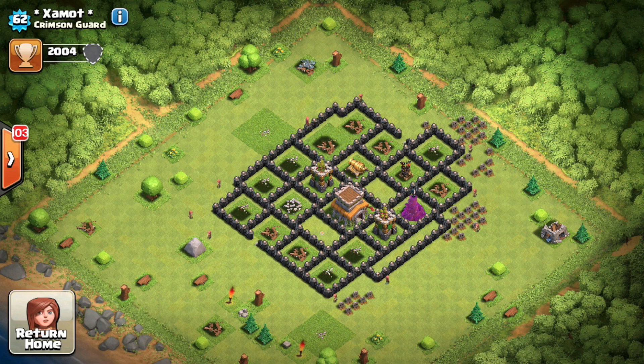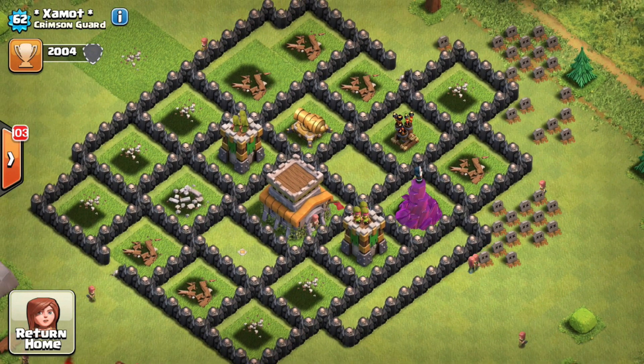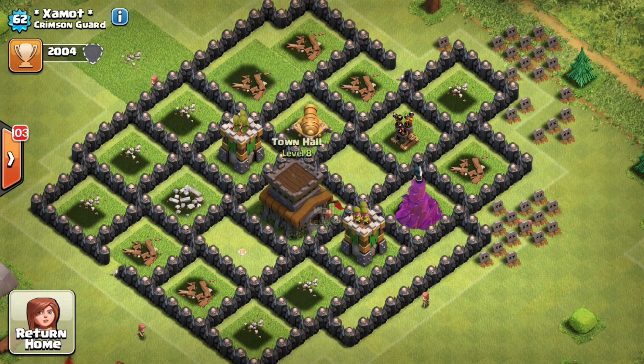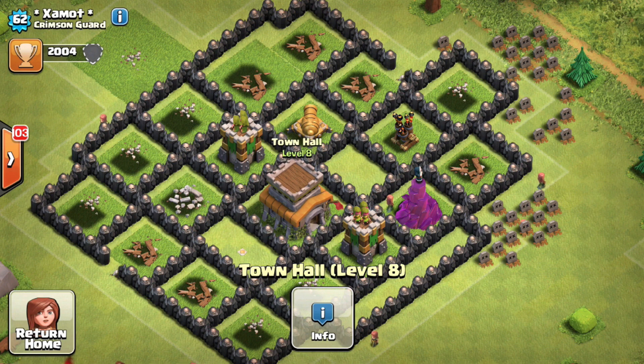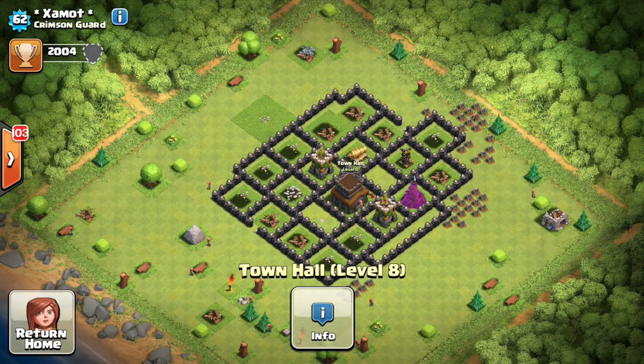It looks like a pretty old base - he's got fewer walls than usual for a Town Hall late, which is kind of strange. If you have any suggestions or thoughts about what this base might be, leave it in the comments below. I actually found out about this via Twitter - somebody tagged me in a tweet with Eclipse, me, and FSUatl.